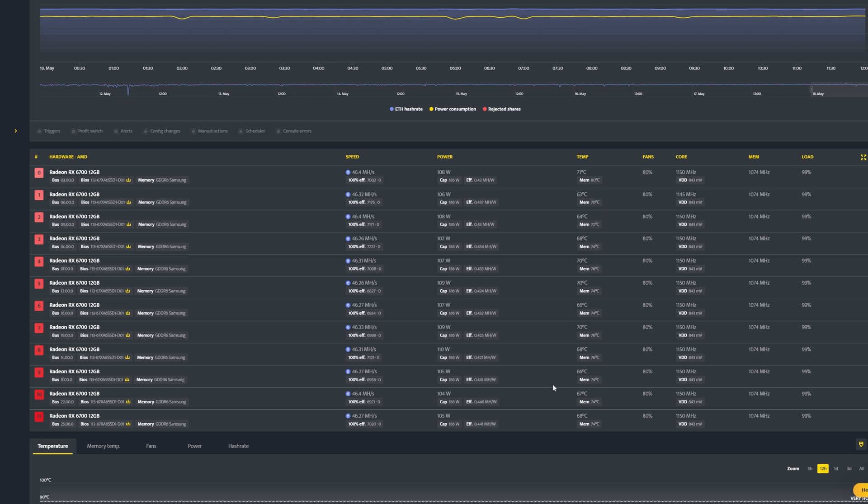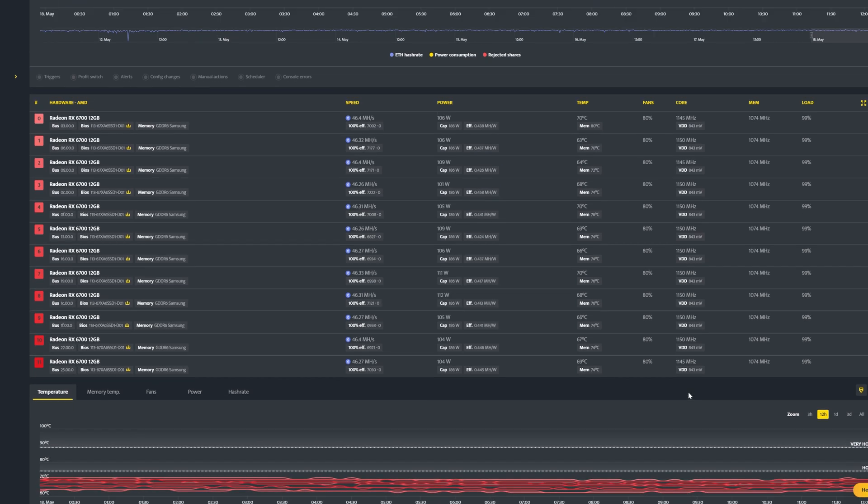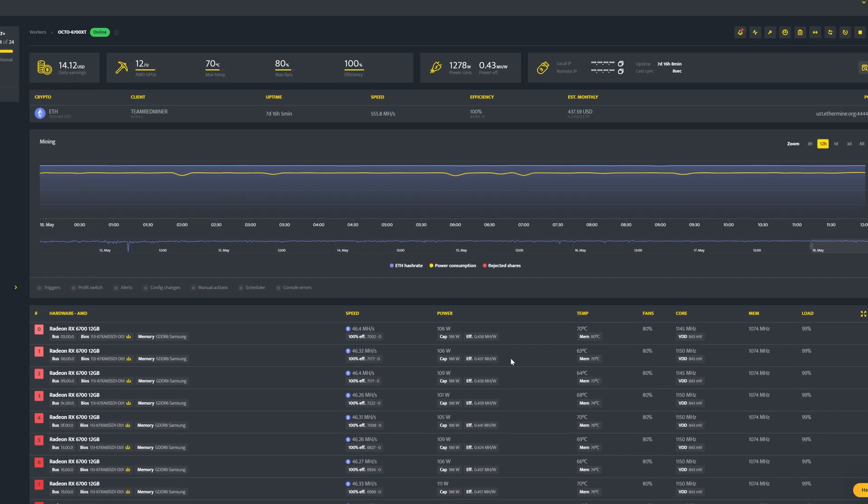When you drop the watts per card, that in turn decreases the overall heat per card — and that is the overall goal in today's video. At the end of the video I'll also do a quick comparison on What to Mine, and we'll go over the savings we got from R mode and the new underclocks on these cards.